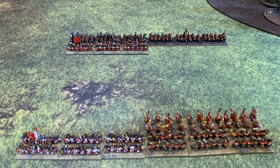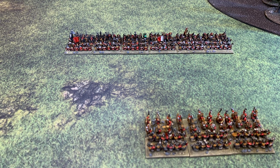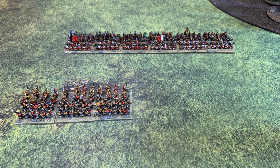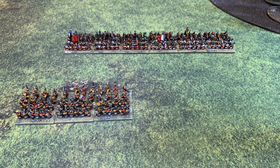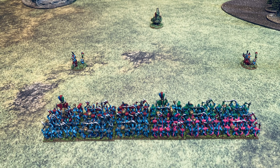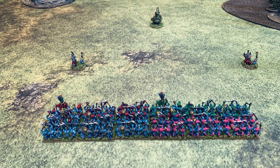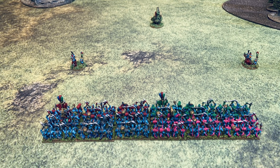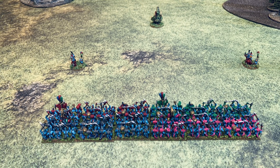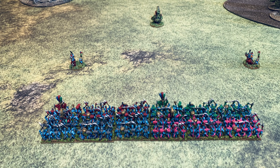Charging units do so individually, one at a time, as if they had been issued a separate order. Units that do not charge still have to end their move touching. Once a brigade has moved, the player may not want to move the whole brigade again but might wish to move an individual unit or a subset of touching units within the brigade. Alternatively, the player may divide the brigade into two sub-brigades and move them in different directions by issuing a separate order to each unit or sub-brigade. Individual units or sub-brigades carry over any command penalties for a second or subsequent move. Once a brigade has moved, the player must finish moving all units in the original brigade before moving other units.